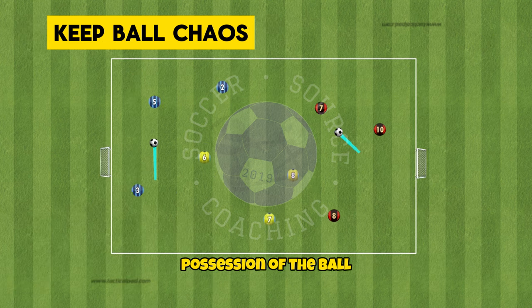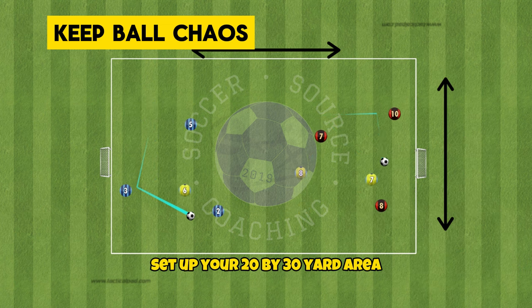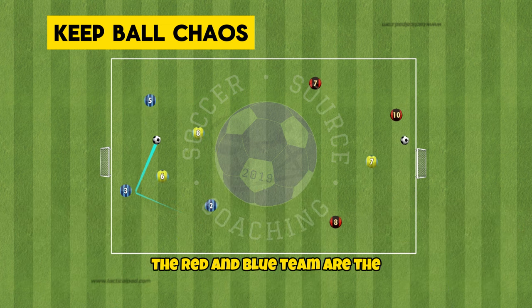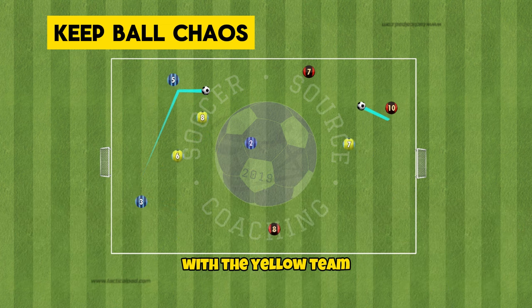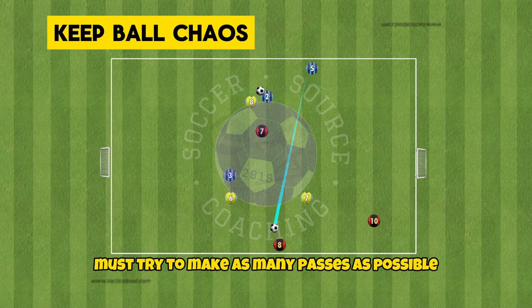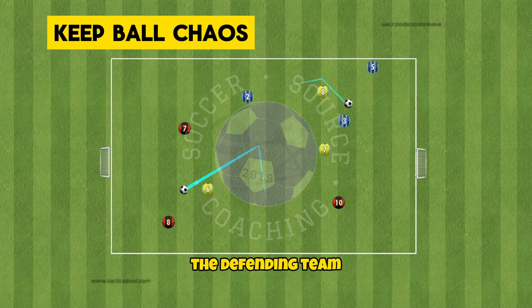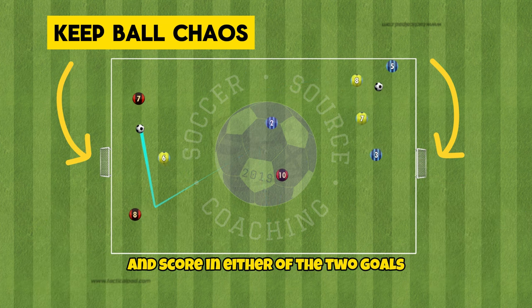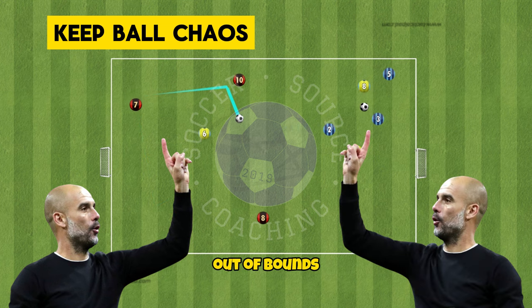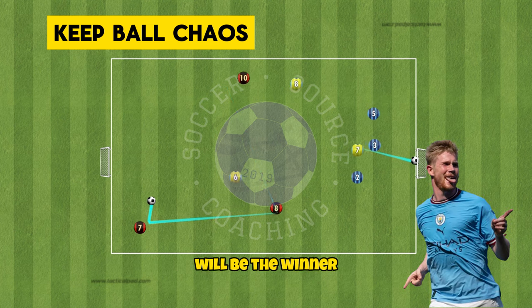Once your players are becoming more comfortable in possession of the ball, keep ball chaos is a great possession game. Set up your 20x30 yard area with two goals and three teams of three to four. The red and blue team are the possessing team with the yellow team being the defending team. The possessing teams must try to make as many passes as possible with five passes equaling one point. The defending team must try to win the ball back and score in either of the two goals for one point, and will also get a point if they force the ball out of bounds off a possessing team player. The team with the most amount of points will be the winner.